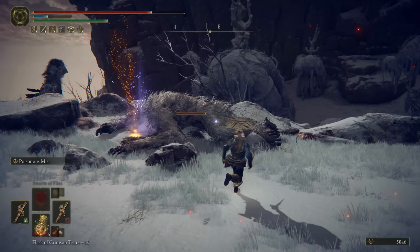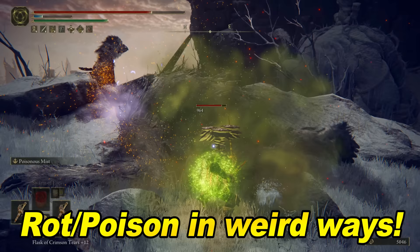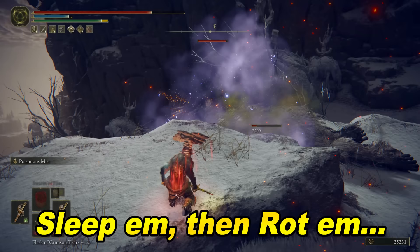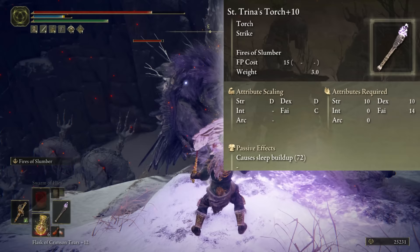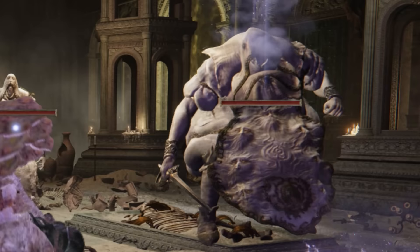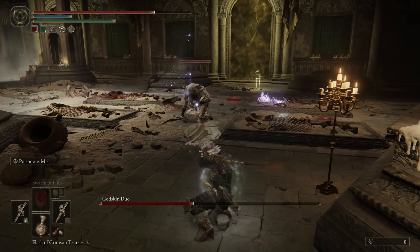Next up, we have a Rotten Nightmare. We got a lot going on with this one. The point of this build is to inflict Scarlet Rot and Poison in weird and interesting ways. The first option is to put them to sleep, then inflict the Rot and Poison — sleep them, then rot them. Sleep pots work very well, but we also got St. Trina's Torch. The weapon art blows Sleepy Fire around, then once they're snoozing, you get a free chance at Poison Mist, then Slice and Dice.